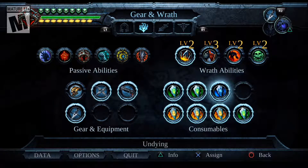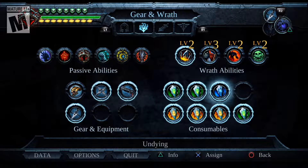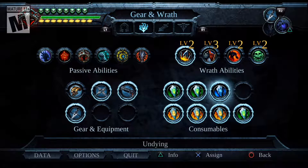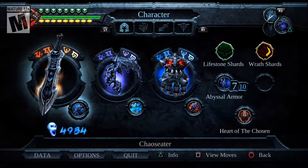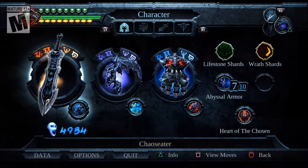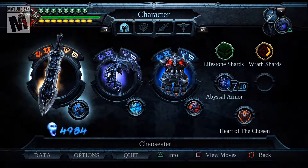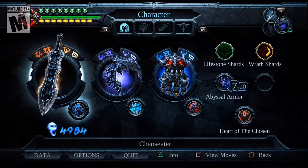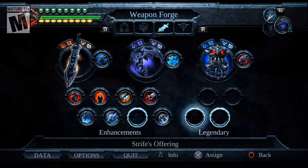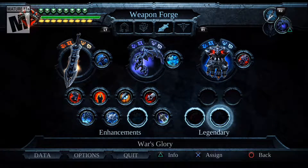I bought all my upgrades that I need for these. I even bought an extra empty vessel so I can hold an Undying. I believe I get one more vessel in the Black Throne, which is going to be a possession if memory serves. That's pretty much all I did off-screen. I'll have a guide up on how to get a lot of souls quickly in the future. I also collected a few more Lifestone Shards and Wrath Shards — I basically just backtracked a lot. I also got the two available Legendary Enhancements: Strife's Offering and War's Glory.